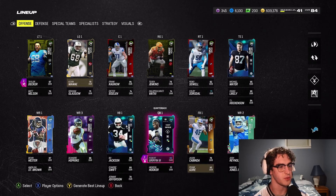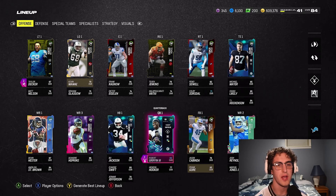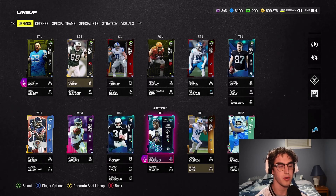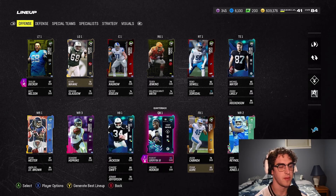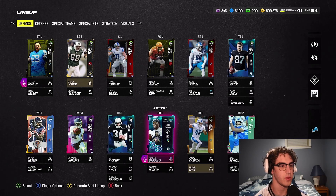A couple of changes we made. Robert Griffin III at quarterback now, the full campus hero. He is great. He's been a huge upgrade over Bryce Young for us and he was free. Did the solos, got the tokens, and we were able to upgrade him.